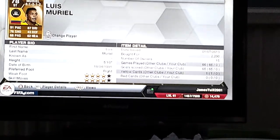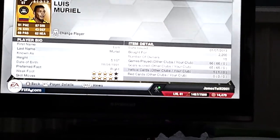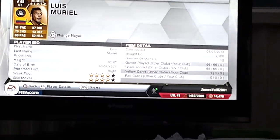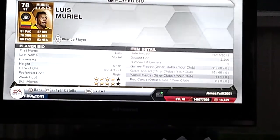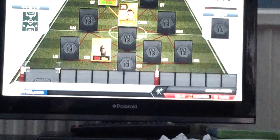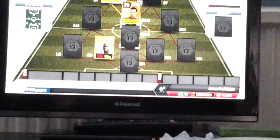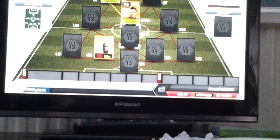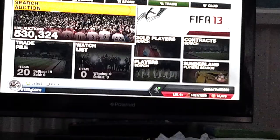Muriel has 87 dribbling, 4-star weak foot, 4-star skills, right footed, 5 foot 10. I picked him up for 2,200 coins. Morales you can get for about 900 coins, Ogbonna about 1,500, and I'll go check how much Muriel costs normally.